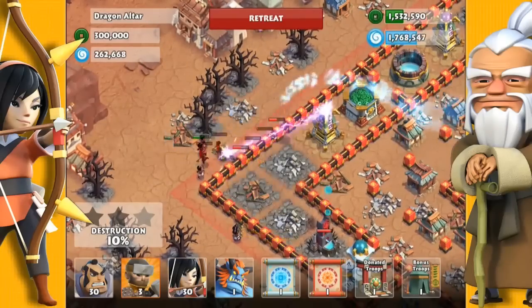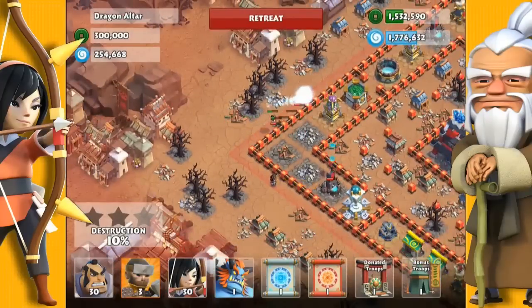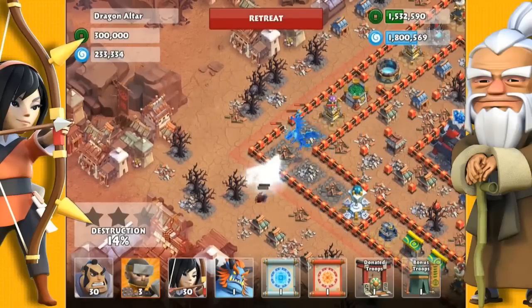This will get the attention of the dragon. So once my archers die off I'm going to drop an Oni troll in the corner to bring the dragon out into the open.